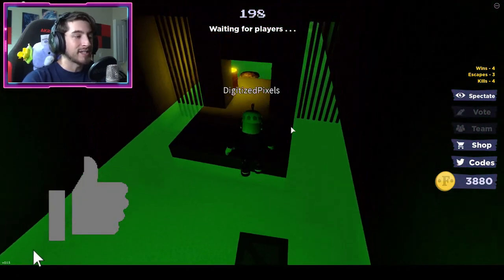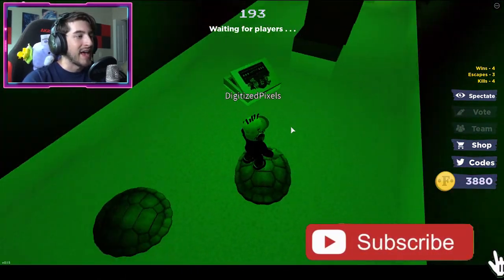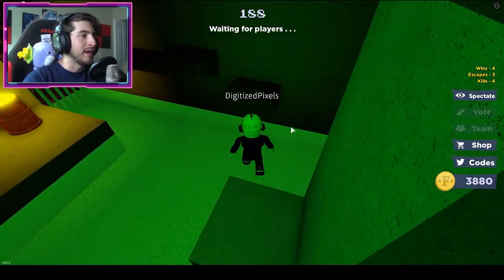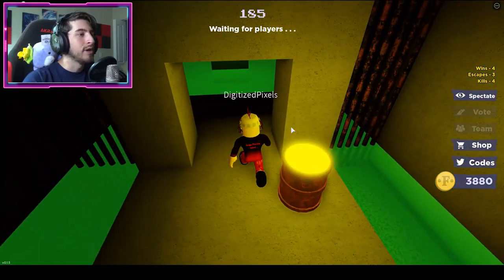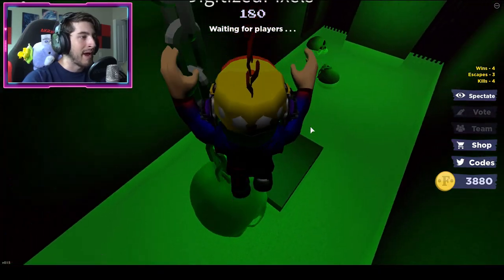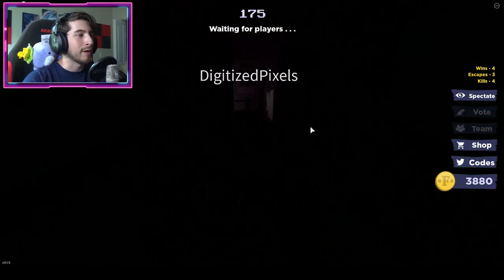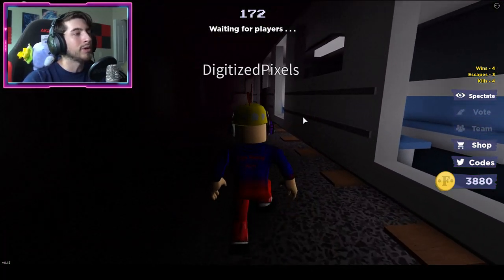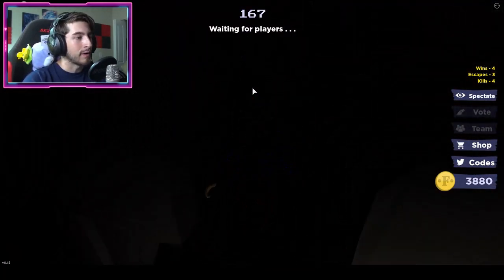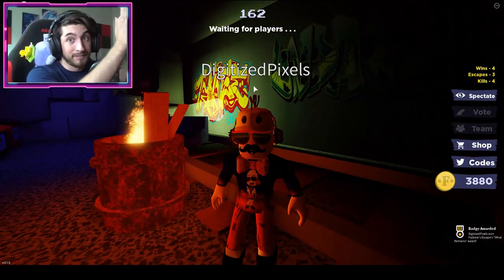Before, this obby used to give you a badge and it still does, however there is now a secondary badge hidden at the end of this obby. So we gotta complete it to get the What Remains badge. Once you're here, go to your left and actually go through this wall right over here, step down, and there we go — What Remains is yours.